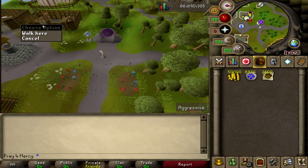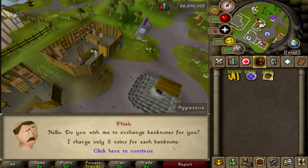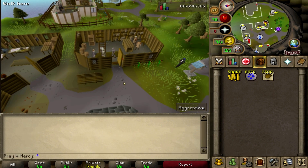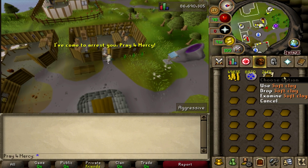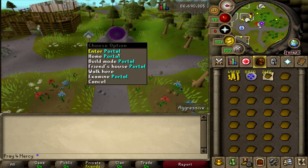Over here we have this guy named Phials. As I've said in my other videos, Phials will convert your noted items into unnoted, and you can get him to do it for five coins each — all in one shot. Since we're going to be occupying one inventory space, it's going to be 120 soft clay per inventory, which is actually pretty nice.